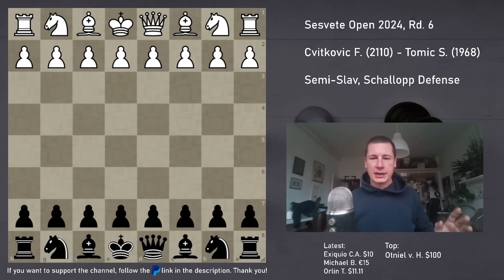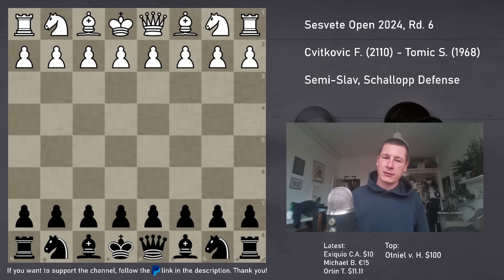So first of all, I'm going to continue covering the Cesvete Open tournament that I played back in February. This is my round 6 game against Filip Svitkovic. We played twice before - I beat him in the first game quite convincingly, and then he destroyed me in the second game even more so. I should mention that I won when I had white, and he beat me when I had black, so statistically the advantage was on his side.